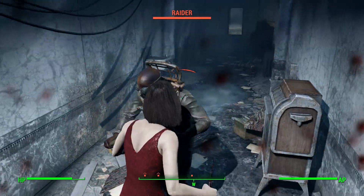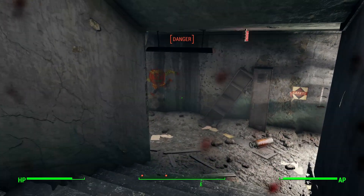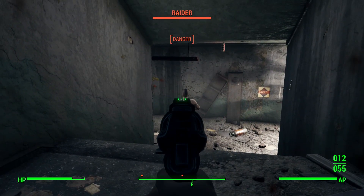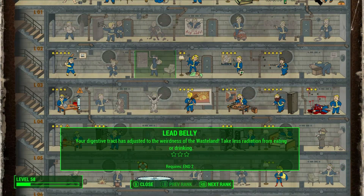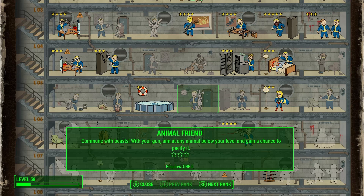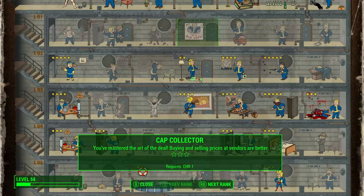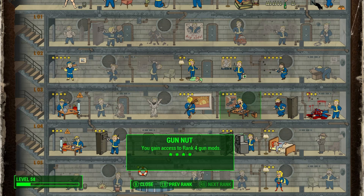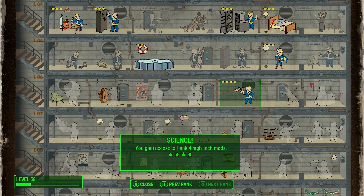Remember this will all be enhanced a bit more using bobbleheads, but it's more the perks that a build like this gives you access to — and these are actually some of the best perks in the game. In the Strength tree you'd be getting Armorer, and you could also pick between Big Leagues and Iron Fist, then get Blacksmith too. In Perception you'd be getting Rifleman and Locksmith. In Charisma you'd be getting Lone Wanderer. In the Intelligence tree you'll be getting Hacker, Gun Nut, and Medic. In Agility you've got Commando, Sneak, and Mr. Sandman. Then in the Luck tree you'd have Bloody Mess and Scrounger.